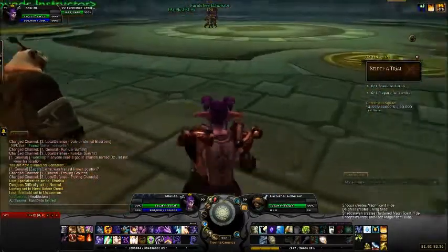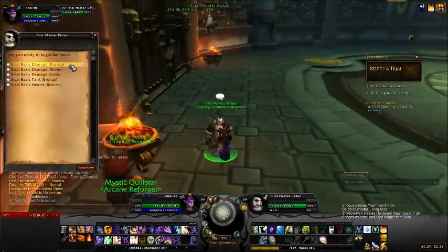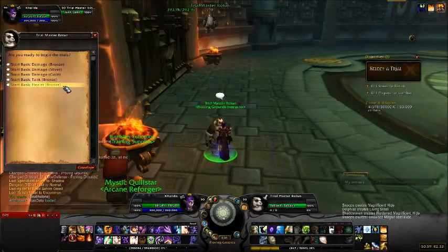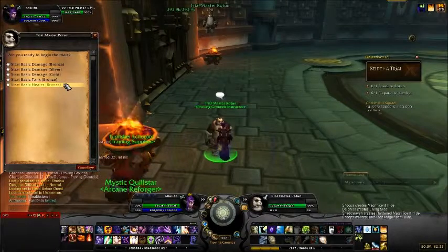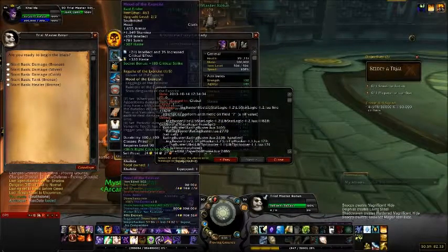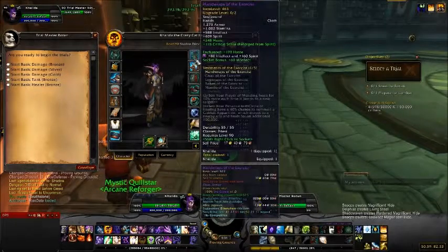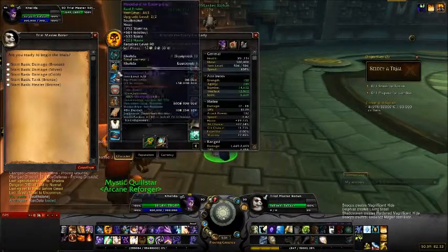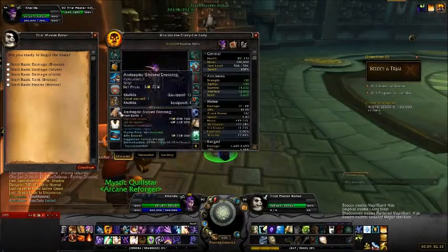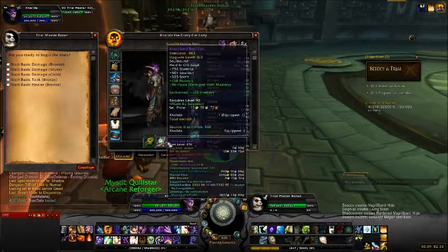That's really handy for healing in between waves if you're doing Healer. Stock up on that, then talk to this guy — he shows all the ones you've done before. I have Bronze, Silver, and Gold unlocked for damage, and just Bronze for tank and healer. The Bronze one gives you a walkthrough of all the different types of enemies. You'll encounter new ones at higher tiers, and they'll explain what they do and the best way to fight them. Your gear automatically scales to 463 — I have one piece a little lower and most pieces way higher, but as you can see, all of them are 463, no matter what. Which is really, really nice.